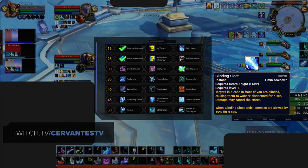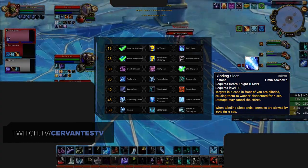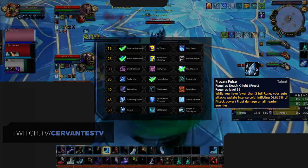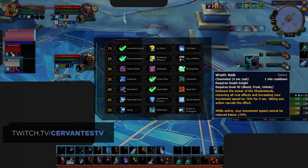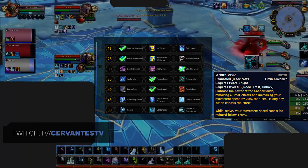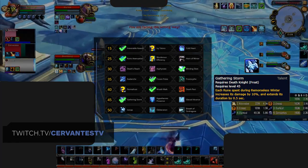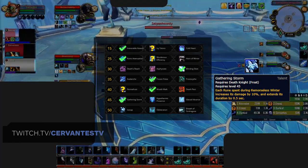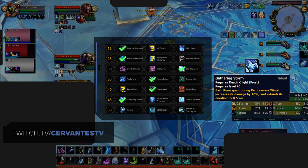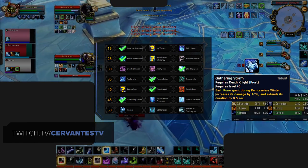You'll need to pick up Blinding Sleet in the level 30 row as it's an integral part of your Chill Streak kill attempts. You do this by using Death Grip to get two to three players on top of each other, and then use Blinding Sleet to give your team time to set up an AoE stun, which lets you use Chill Streak on multiple targets. The level 35 row is again about getting the most consistent damage, with Frozen Pulse providing the most damage in a PvP setting. In the level 40 row, Wraith Walk is generally the best pick for most matchups for much-needed mobility, though Permafrost is a decent pick into melee cleaves. In the level 45 row, Gathering Storm is the best choice and plays a pivotal role in your damage rotation — you're able to increase the damage of Remorseless Winter while extending its duration by using up all of your runes. Line up your Empower Rune Weapon with Remorseless Winter whenever you want to deal as much AoE damage as possible.